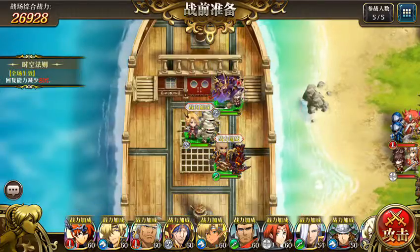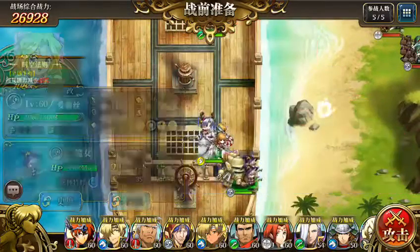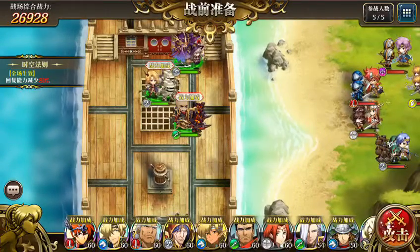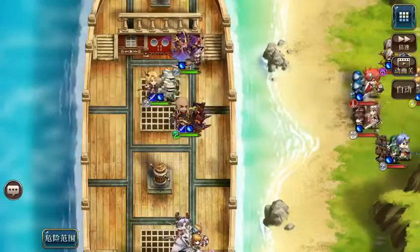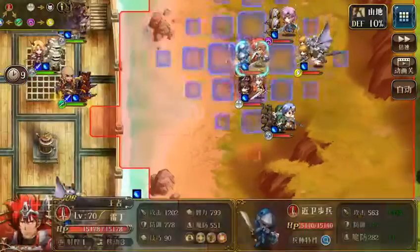So I'll be using 6-star Bozo, 6-star Almeida (or Imelda), 6-star Vargas, 5-star Terry, and 6-star Sherry. Without further ado, I'm going to show you how we are going to clear SS5.